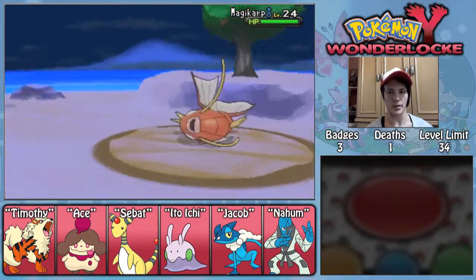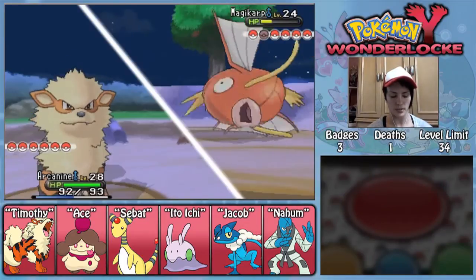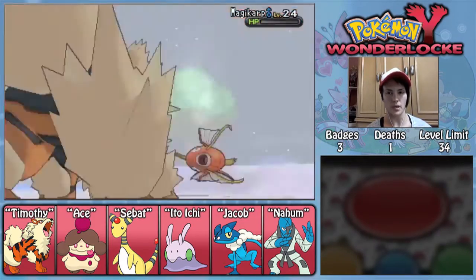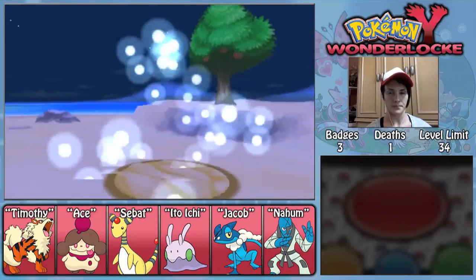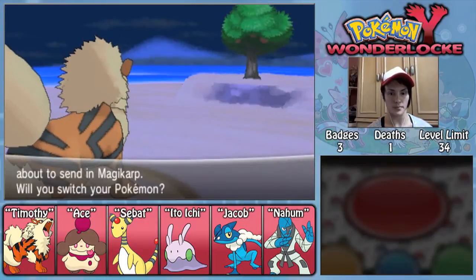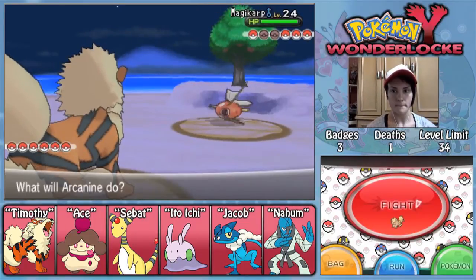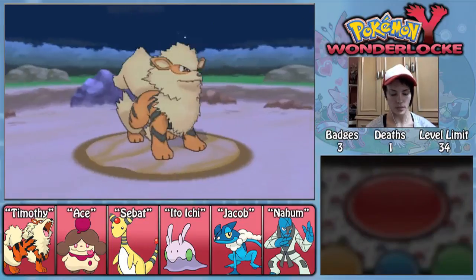Timothy could use a little bit more training, although if we're gonna have mostly water trainers it won't be of too much use to train him here. We'll get him up a couple levels, get him at least up to level 30. We've got all these Magikarp to fight — must fight all those Magikarp. I want to keep Timothy getting all that experience. Let's go ahead and use Dig. It's gonna take two turns no matter what I use.